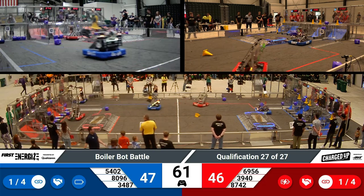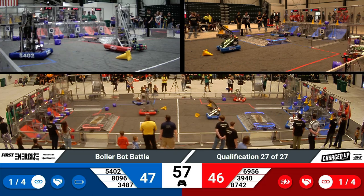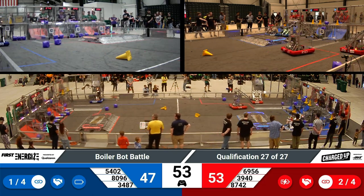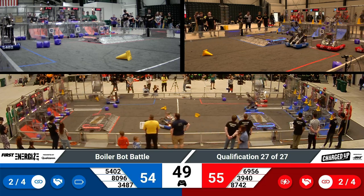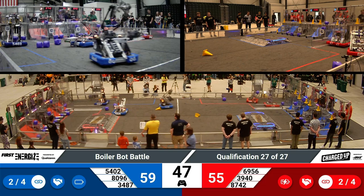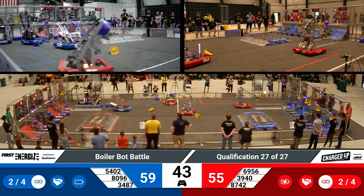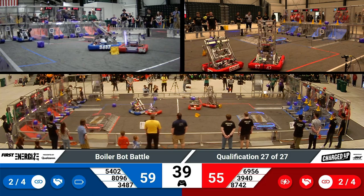Scores currently 47-46 with under a minute remaining in the match. 3487 with their unique trapdoor slide mechanism can quickly yeet that cube into the bottom part of the grid. Red Alliance not being able to place any cones left could hurt them as we try to fill up higher and higher pieces, but luckily they might not quite get there as we start moving into end game.